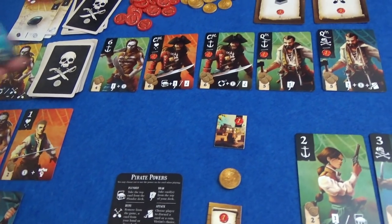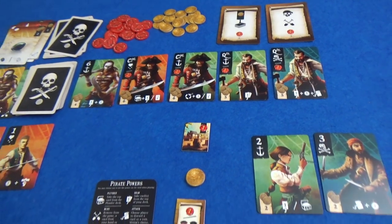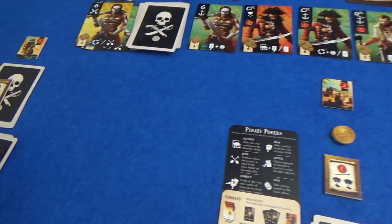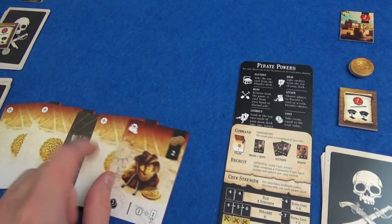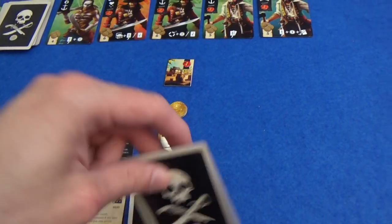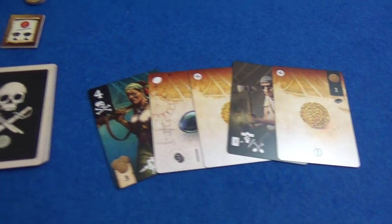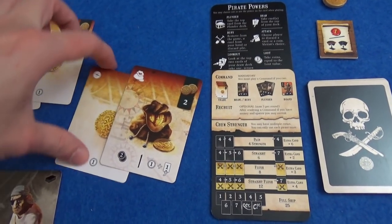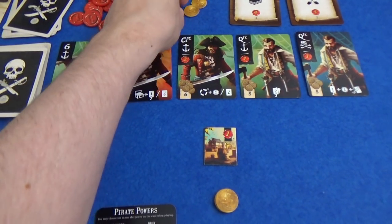Everything gets discarded — all the pirates we hired or played get discarded. And Marty's going to be the first player this round. He drew a lot of pirates so it's probably going to be more basic cards this time. I've got my other pirates and a money card. Marty could do quite a good loot action here — he can get three, four coins and a card. So he's got five coins total. Does he want to hire somebody? He could hire the quartermaster — that could be useful. Or he could hold out for the captain, which is the kind of suit he wants to gather. I think he'll wait.